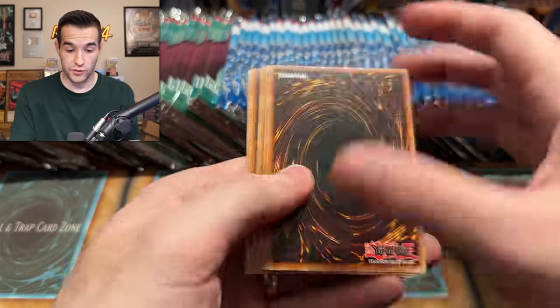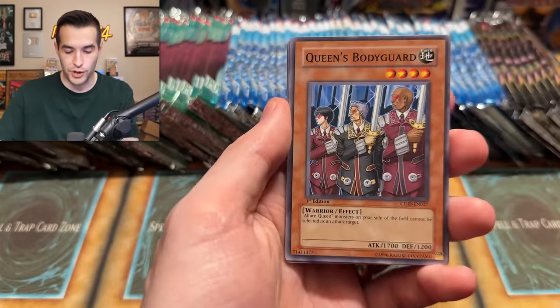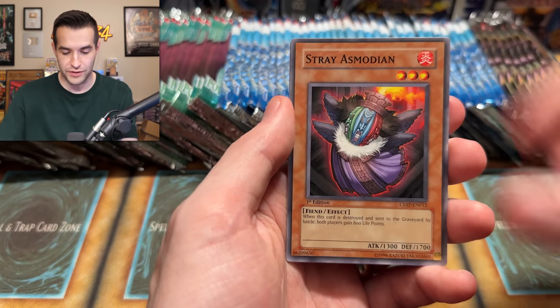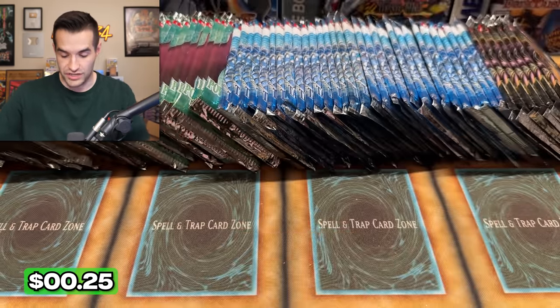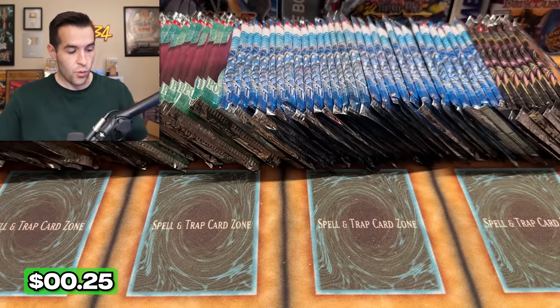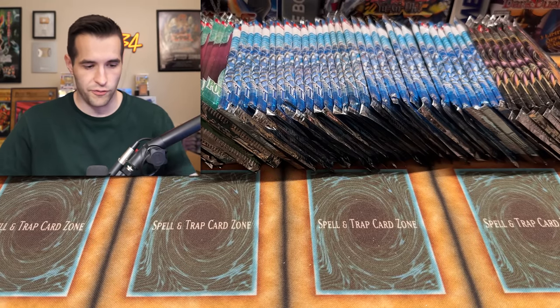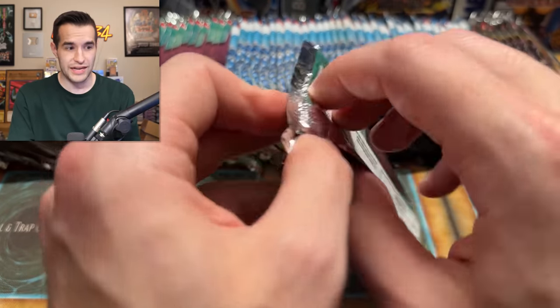I've had some crazy Ghost Luck recently — yet I still can't pull that Dark Magician Ghost from the past. Pulling all these old school ones, but I can't pull the Dark Magician. Straight Flush, Strasmodian, Instant Fusion, and a Degenerate Circuit. We are going to have a lot of good clips for the top pulls at the end of the year. It's September — it's like it really snuck up on us.